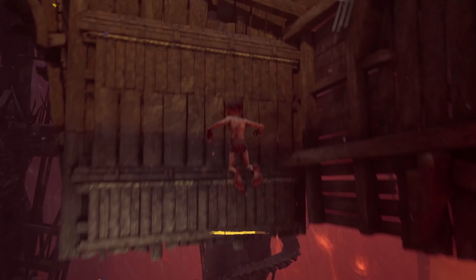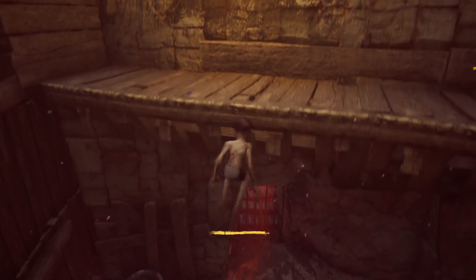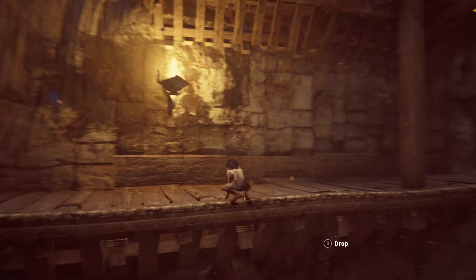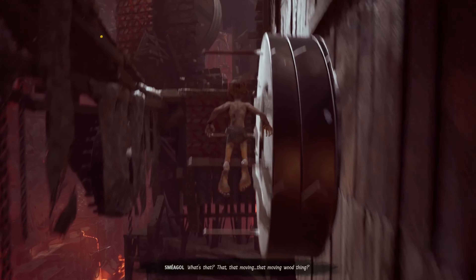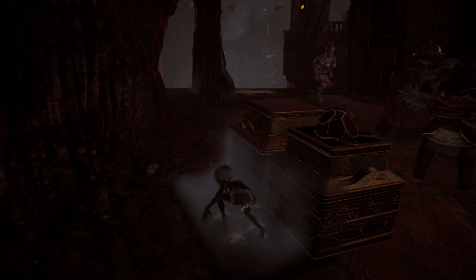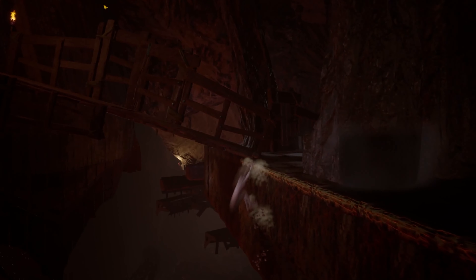The most prominent gameplay mechanic is the platforming. Climbing your way to new heights, you'll set your sights on completing chapters. Scuffed walls, rope-braided planks, and spinning platforms make unique challenges for Gollum to trapeze his way across. During certain sections, you'll have to sneak about the Uruks. You can do this through a mix of hiding in the shadows, climbing under tables, or scurrying through the bushes.